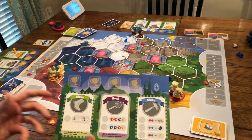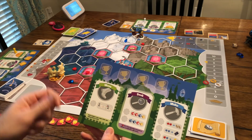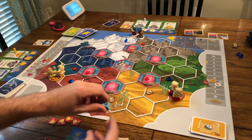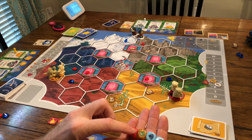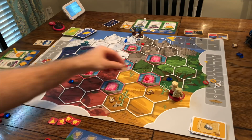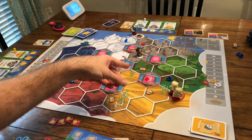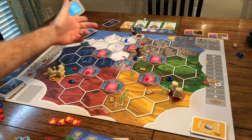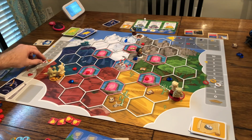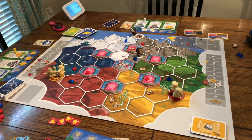The seek action has two options: roll two blue, one red, and one yellow, or two red, one blue, and one yellow. You roll those dice and populate the board based on the results — for example, placing an apple on red, a crystal on blue, and a quest token on green. If you place a token where another player is, they keep it and you move up one friendship level. That's how you advance the friendship track.